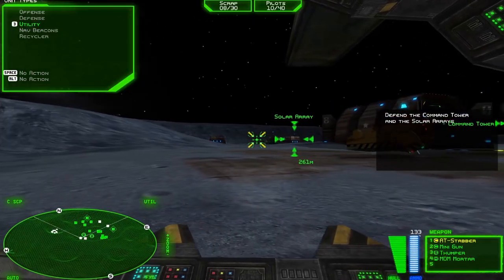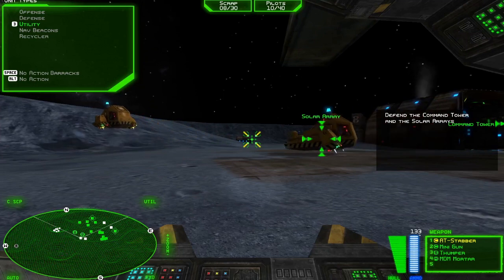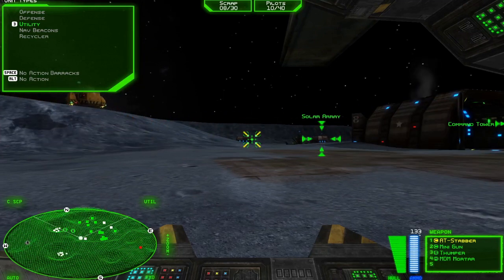This is General Collins, Commander. You're just in time. The first Soviet attack has destroyed all of Eagle's Nest 1's defenses. Check your radar. We've got additional Soviet forces coming in from the southeast. They're targeting the command tower and our solar arrays.